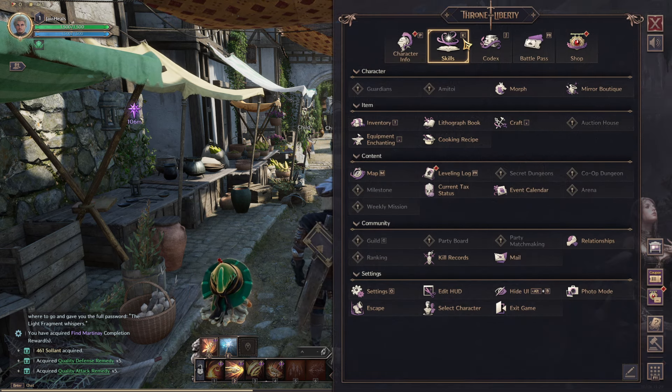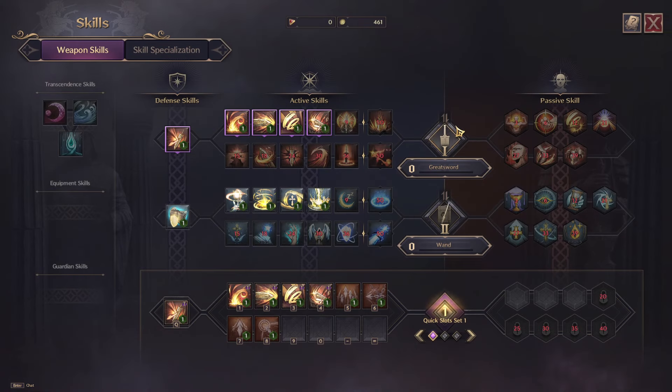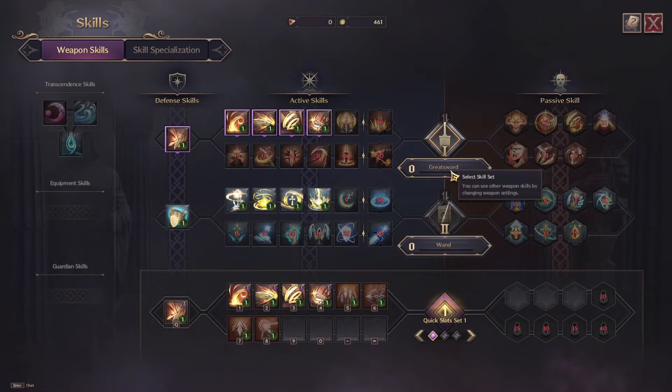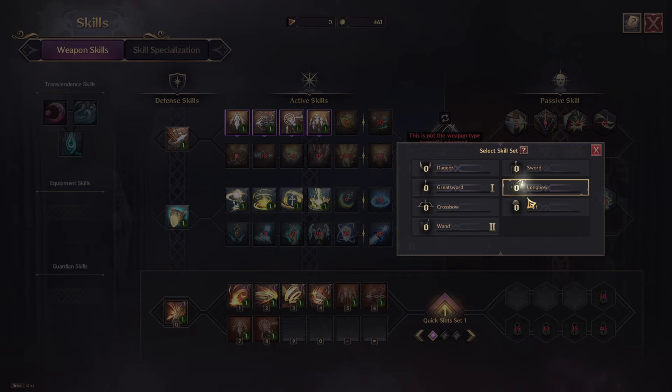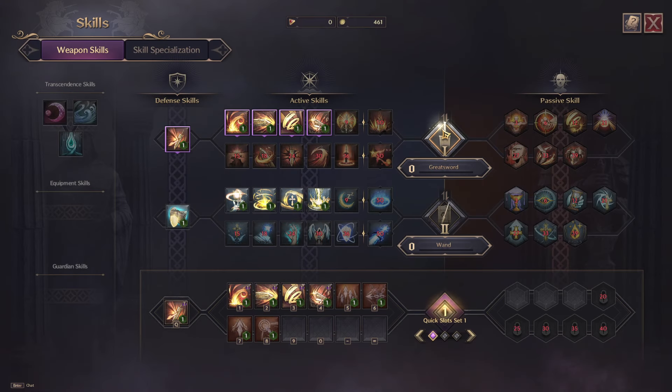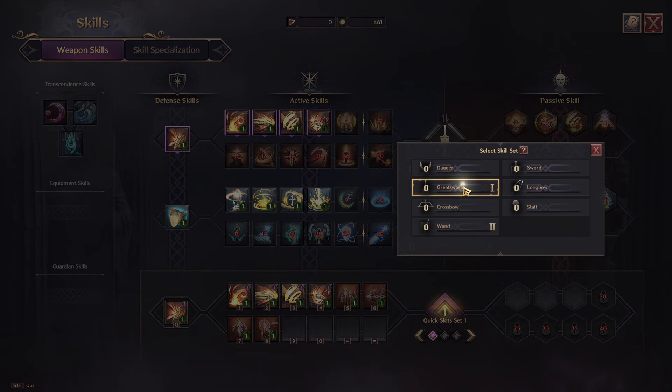Go to your menu and up here you've got Skills, which is also keyboundto K on PC. I can click Skills and you can see I've got my greatsword and my wand. If you want to switch to another weapon — which is basically how you change class — I can look at my longbow skills, and it will tell you this is not the weapon type currently equipped.